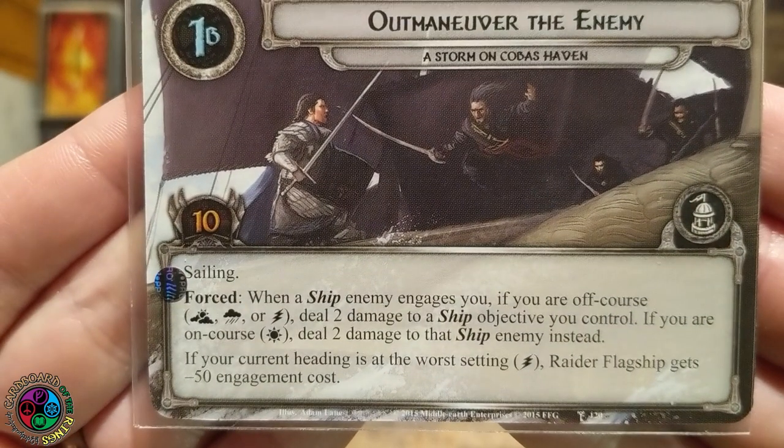Side 1B is 10 quest points. We have the sailing mechanic, so make sure you check out my video on how that works. And then forced: when a ship enemy engages you, if you're off course, deal 2 damage to a ship objective you control. If you're on course, deal 2 damage to that ship enemy instead.